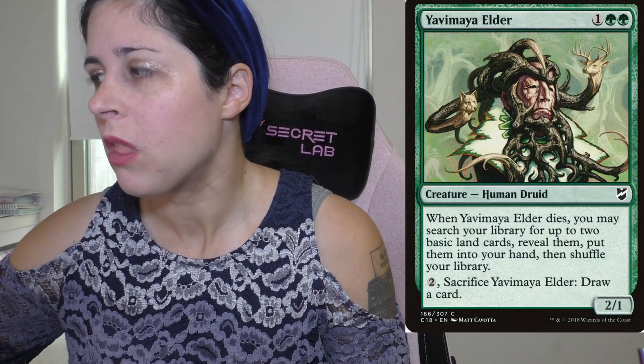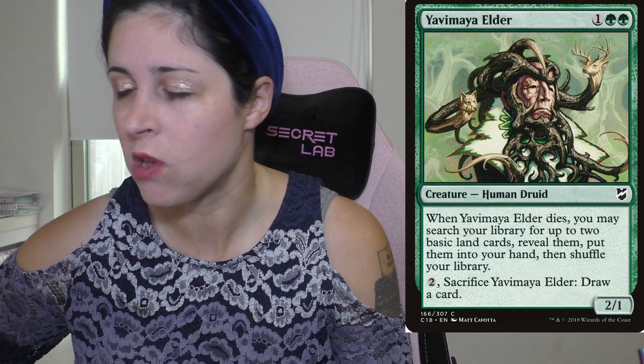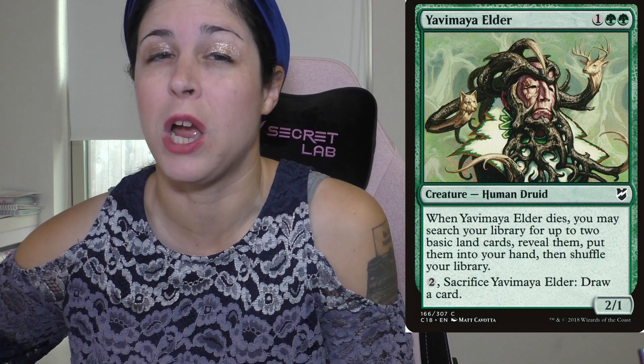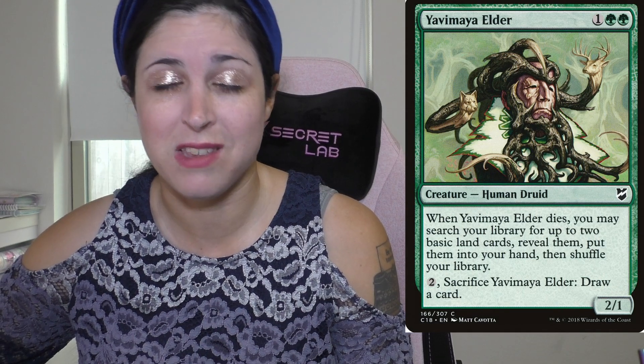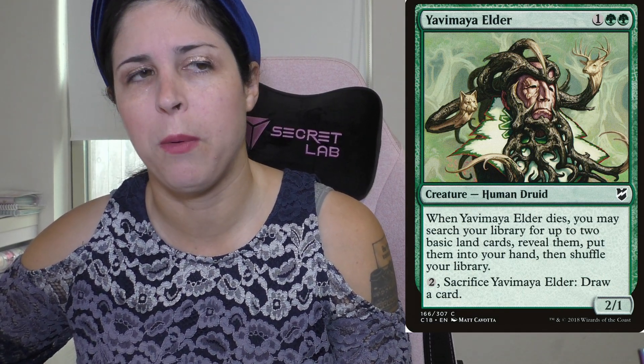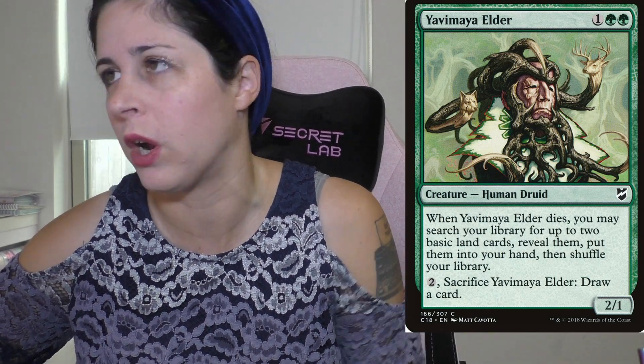Yavimaya Elder — when it dies, you may search your library for up to two basic land cards, reveal them, and put them into your hand. It's a 2/1, and it's really easy to get this off. It gets you two lands, which I really like. You can also pay two to sacrifice it yourself, so it does potentially require a little setup to make sure you have that two mana available. But if you're on a budget and need something cheap that gets you cards and you care about creatures in your graveyard, Yavimaya Elder is a good choice.